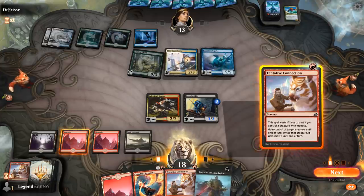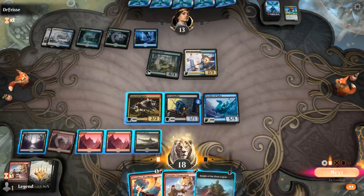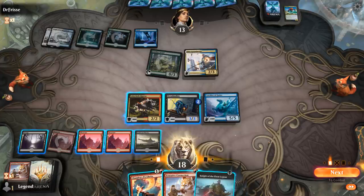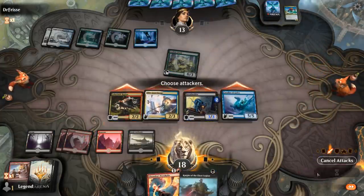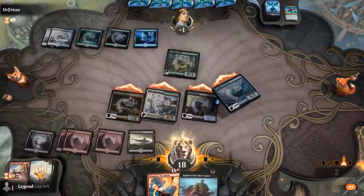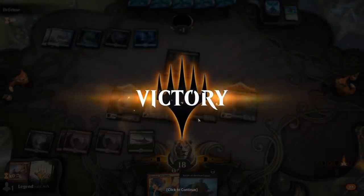Opponent is probably tempted to keep both blockers back to try to double block our Menace creatures, but that kind of plays into our favor — they wouldn't be dealing us damage in the race since they actually can't block effectively. Let's see: can I kill them if I Connection the Guardian Mage? Ten, eleven, twelve, thirteen, fourteen — they're just dead. That works too — sweet. Opponent was probably on some sort of Thassa Blink deck featuring Nissa on the splash.